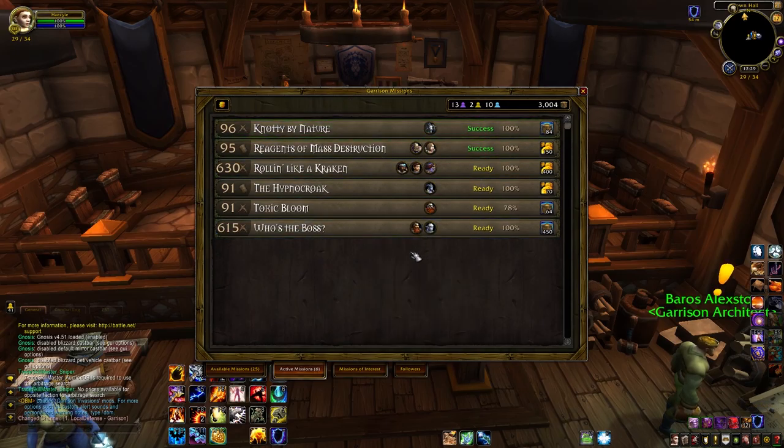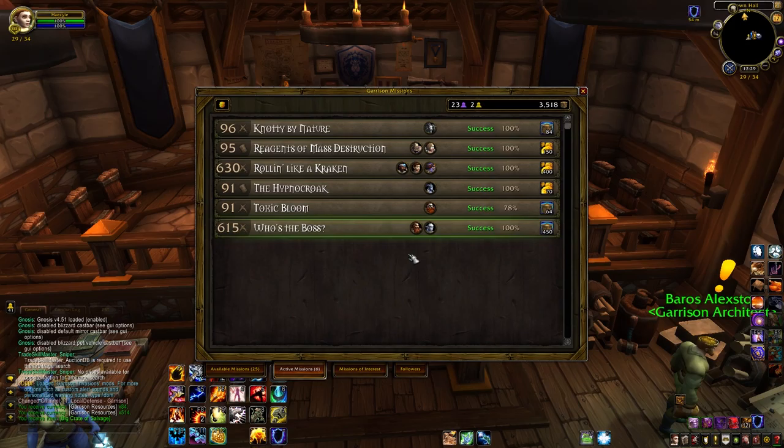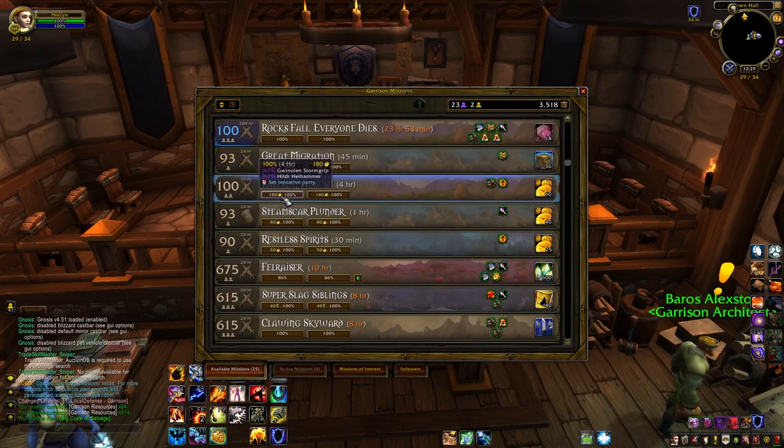When you have the Inn at level 3, you'll start seeing extra gold missions at your mission table. Sending followers with the treasure hunter trait on those gold missions multiplies the gold reward, which leads to fat stacks of nerd cash.